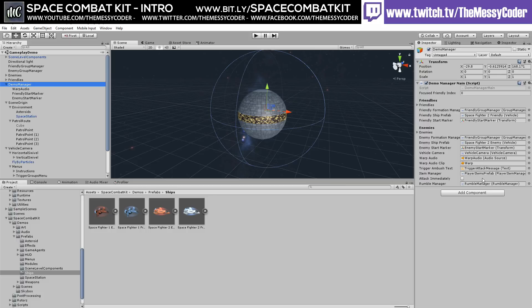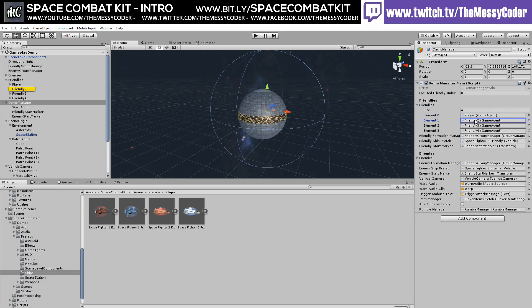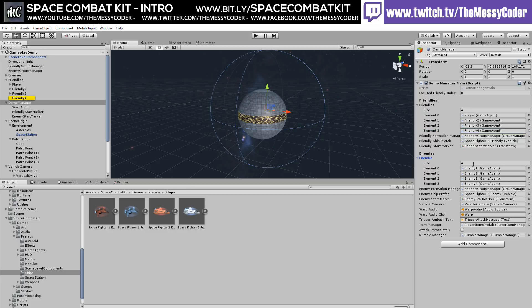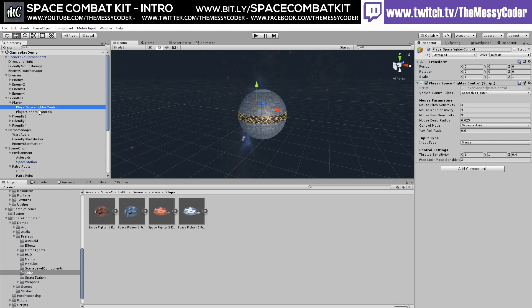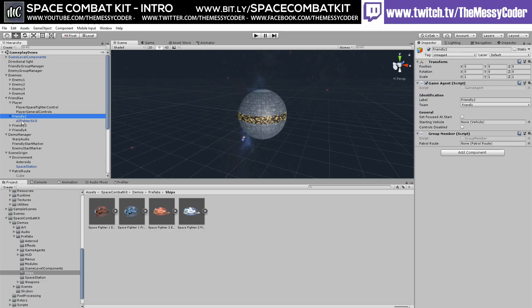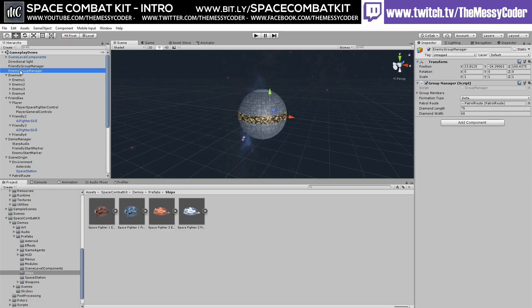There's warp, player, item prefabs, a ball manager, and friendlies. Here are the friendly game agents, here are the enemies. There's vehicle control settings — you can have capital ships and fighter ships, and set a ship as friendly, enemy, lone wolf, or neutral. Wow, it's a lot more detail than I thought it was going to be. I really should read the manual, but I'm too excited — I just want to click things.